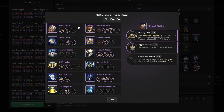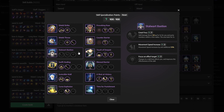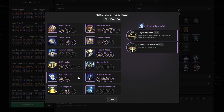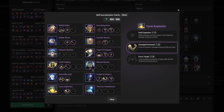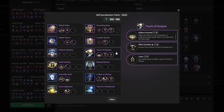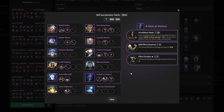Next we have the skill specialization. For the shield strike, we select the piercing strike and aggro increased. For shield throw, we get the aggro increase and consecutive use. For stalwart bastion, we don't select anything. For swift healing, get the healing transfers and consecutive use. For invincible wall, get the targets expand and skill distance increased. For curse explosion, get the damage increase. For provoking roar, get the effect duration and cooldown reduction. For counter barrier, select the cooldown. For touch of despair, get all 3: radius increased, effect duration and curse. For blessed barrier and time for punishment, don't get anything. And finally for a shot at victory, select the annihilation blade.